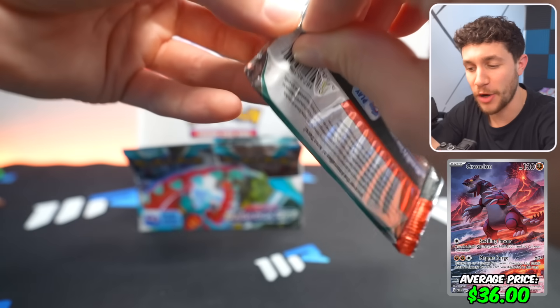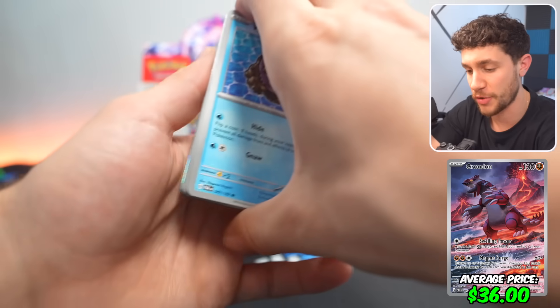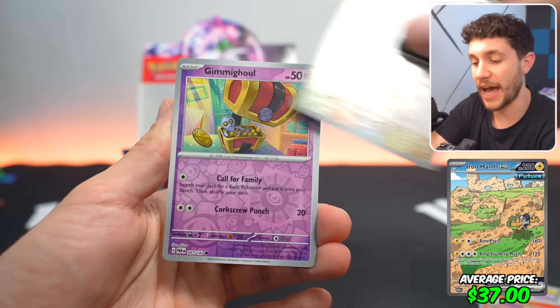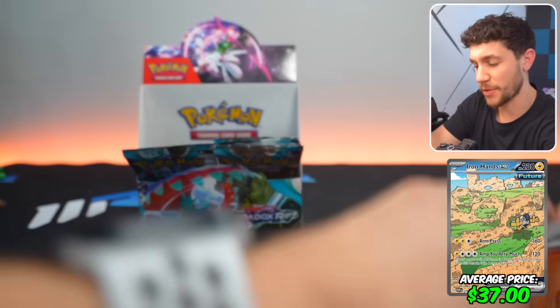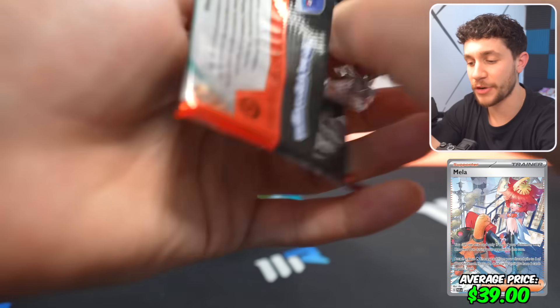Then we've got the Groudon Art Rare — not even a Secret Illustration Rare, just the regular Illustration Rare — Groudon coming in at around $36. Then we've got the Iron Hands EX Secret Illustration Rare at around $37.